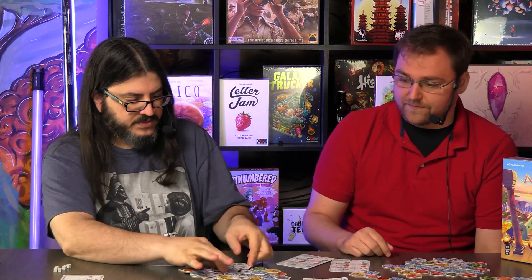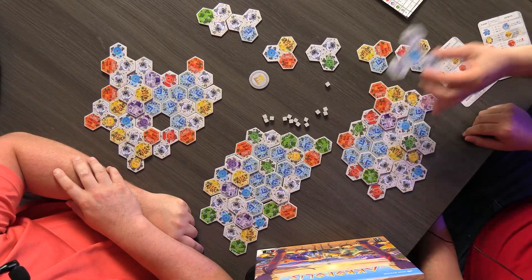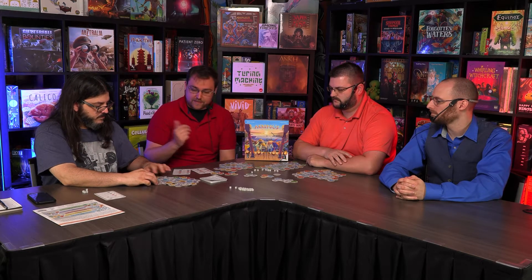We all start with the same tile — one basic tile with a one blue star in the middle and three stones. If you don't have any stars for a certain color, you can't score it. So either don't collect that color or make sure you get some stars. That's the basics on how to play — super straightforward.